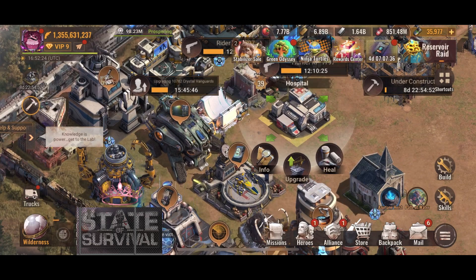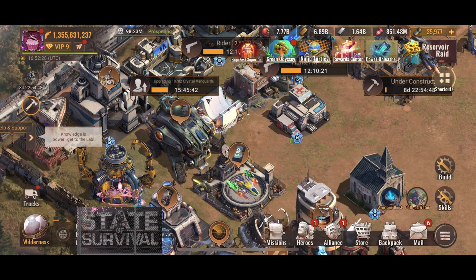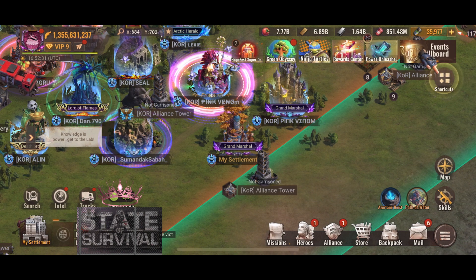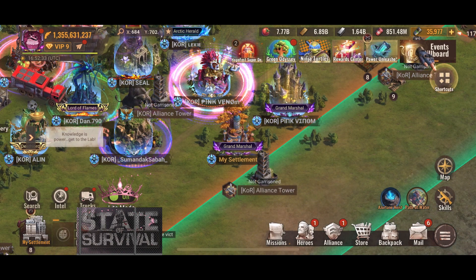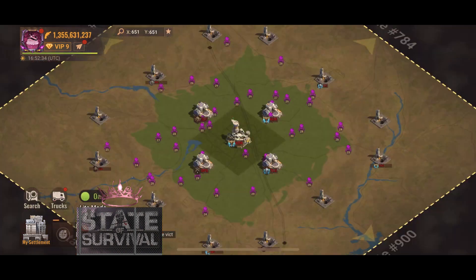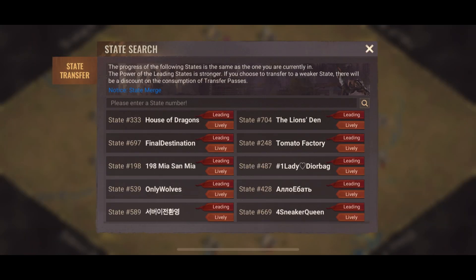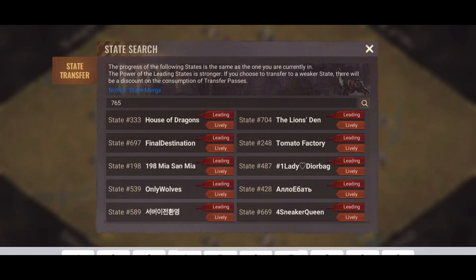The healing is done, so I have zero wounded — we're set to go. Go outside your settlement and tap Map; it's the easiest way to do the transfer. As I mentioned in my previous video, there is a bug where if you do not go outside your settlement to the map and choose the transfer event there, it shows an error and won't let you transfer. From there you can input whatever state you want to go to.